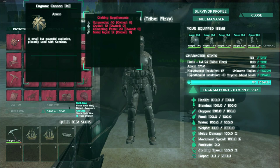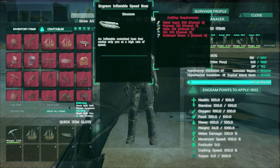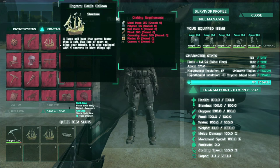The cannonball grenades also need 20 cement paste and 12 metal ingots. The inflatable speedboat requires 250 metal, 125 polymer, 210 hide, 100 oil, and two motors — because it's got two motors. The larger boat requires a bunch more materials, and this one is the most expensive because it requires more cannons.